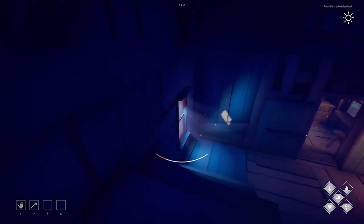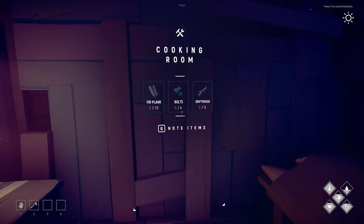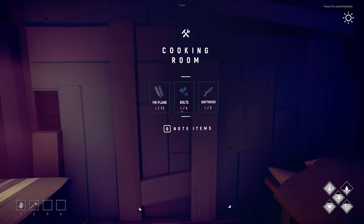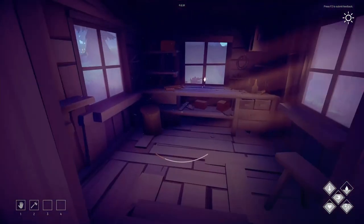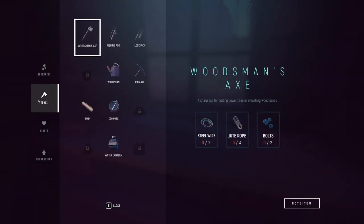I figured first I have to figure out how to get driftwood too, so that's on the list. If I can figure out driftwood, we can make a cooking room.